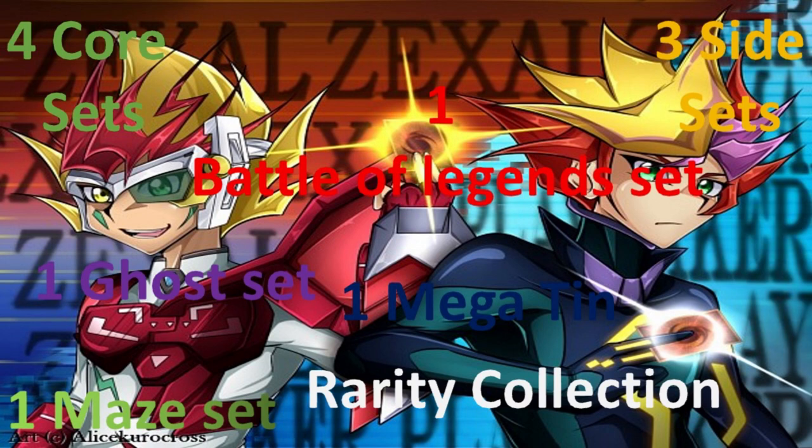We have four core sets. Core sets are usually situated during the seasons. For example, we'll have Phantom Nightmare coming out next month during the winter time. Then we should expect another core set to drop in the spring, another in autumn, and finally the last core set should drop early winter for this year.